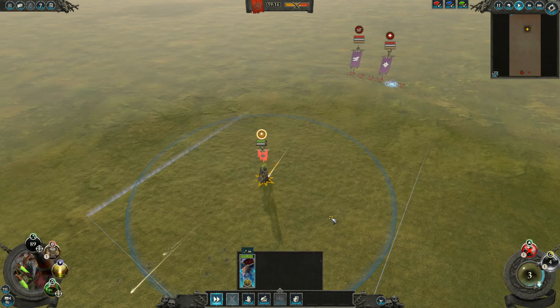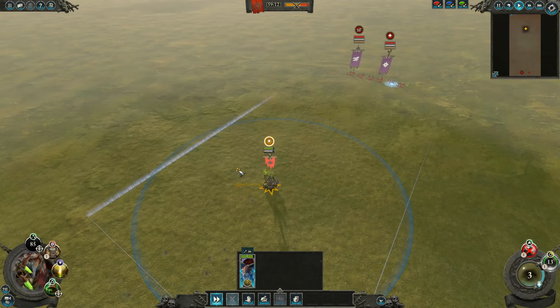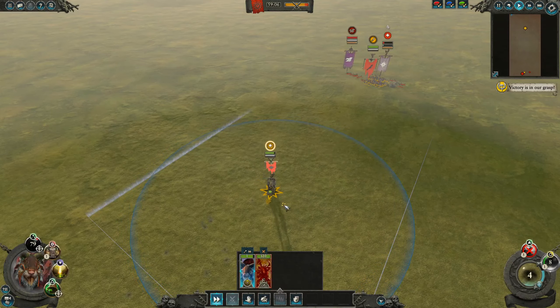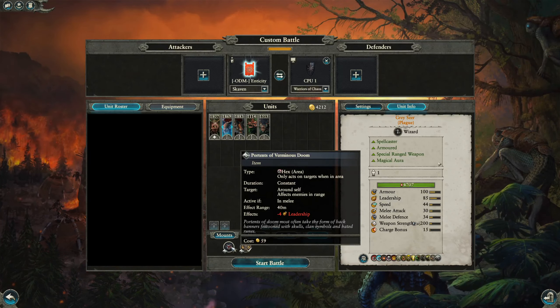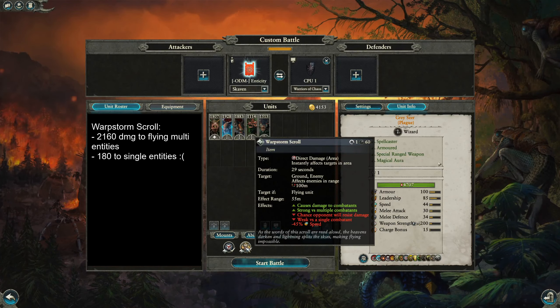Vermintide can just be used to hold the line, but Dreaded 13th is actually pretty interesting. You can use it as an AoE, a summon, and also a way to shut down artillery. The explosion does crazy amounts of damage, and overcasting doesn't actually increase its cost — it just switches between Halberds and normal Stormvermin. As for items, both are quite good. Minus 4 leadership for this low of a price is a great steal, and the Warpstorm scroll is amazing as anti-air. You should always take it if you expect Flyers.